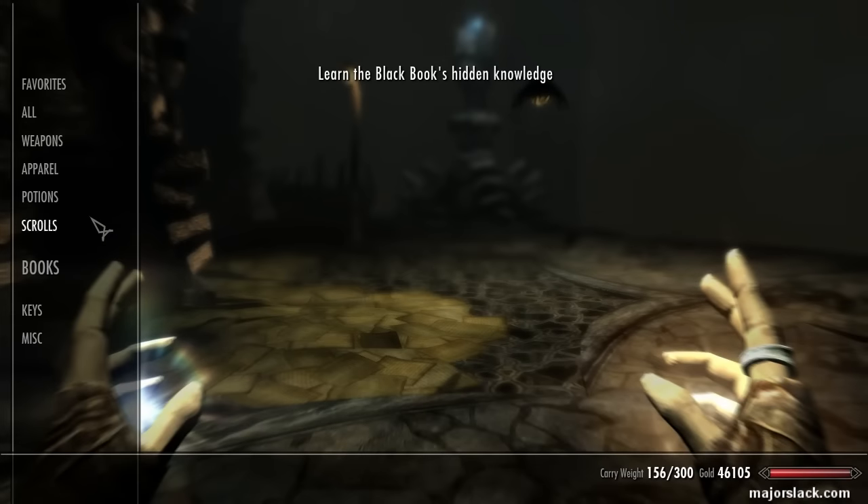Seekers and Lurkers — Seekers are resistant to Shock, and Lurkers are resistant to Magic, Frost, and Poison. So pretty much the best spell we can use is a Fire Spell.